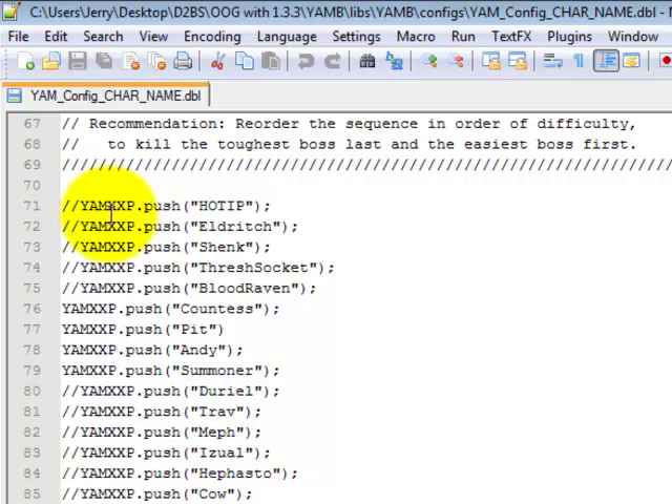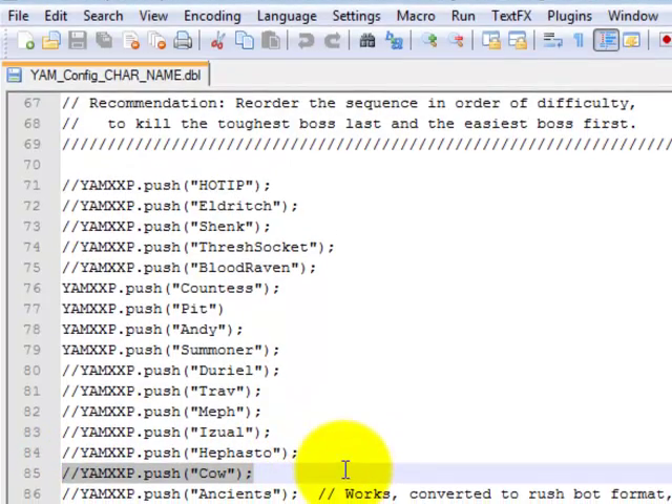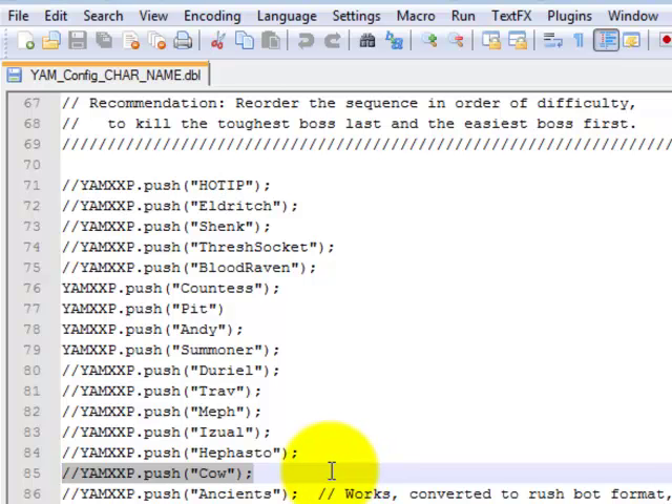Once you get down here, this is a list of all the bosses that you can run. I had an error on Cal — I haven't tried it since, I only tried it one time. Got an error when he picked up Ward's leg for some reason.